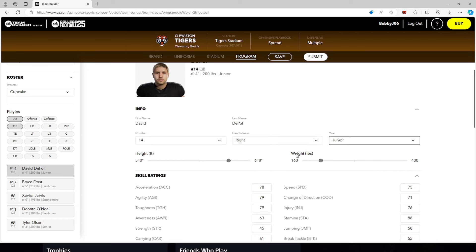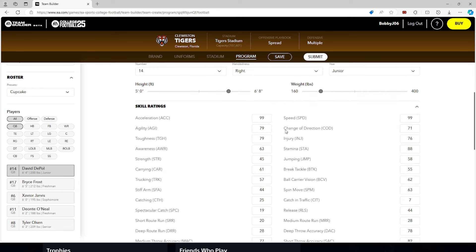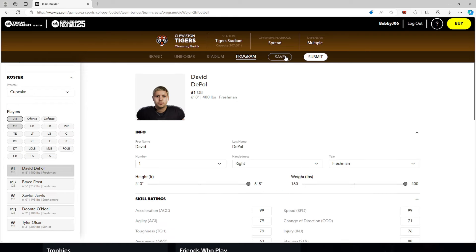You can change the number, year, height, and weight here — though height and weight can also be changed in-game, it's quicker to do it here. So you can change all of that, plus his attributes. Say you want to make him a 99 acceleration, 99 speed, dual-threat scrambling quarterback — 6'8", 400 pounds, a freshman, wearing number one. We can do all of that.